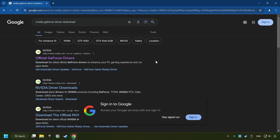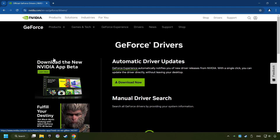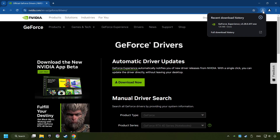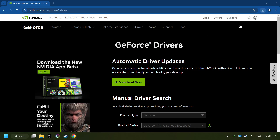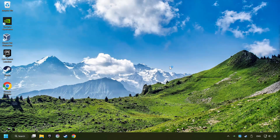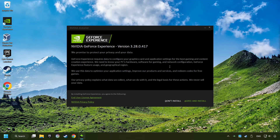I have an NVIDIA graphics card, so I'll click here. Click on the Download Now button and wait until it downloads. When the download has been finished, start the installer. Click on the Agree and Install button.